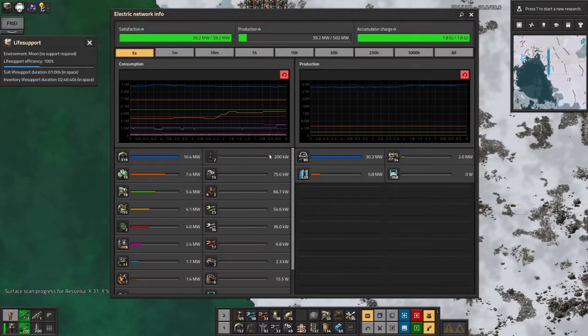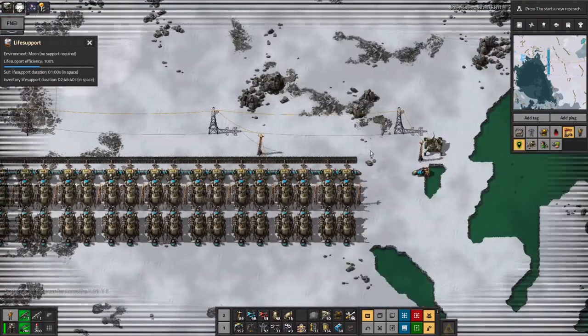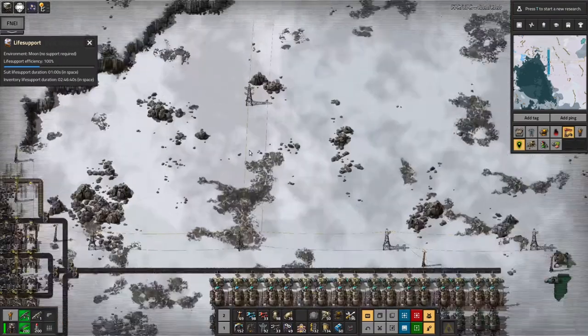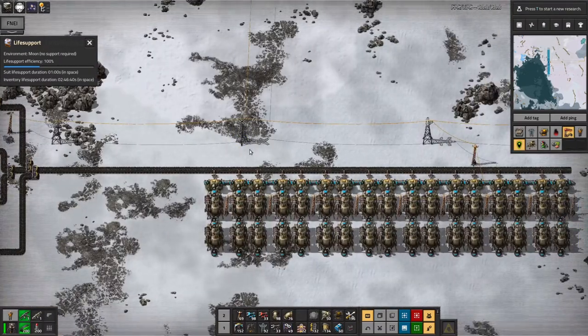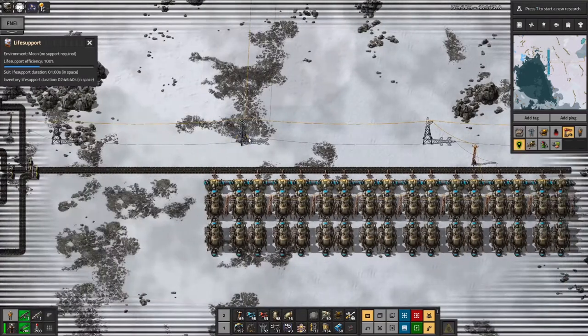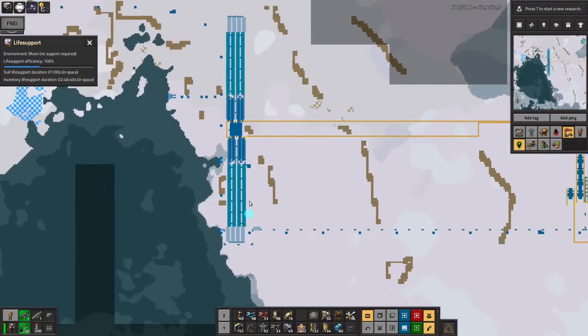And as you can see there's oodles and oodles of steam here. What I might do is nip over here and have a system in for turning this one off when there's plenty of electricity - maybe shove in an accumulator and any time the accumulator's over a threshold it'll stop the coal supply or something. But I can do that in a little while.